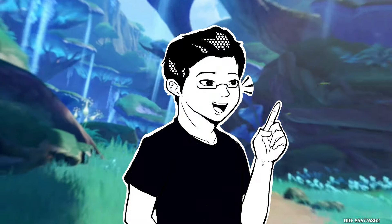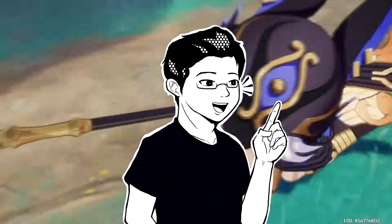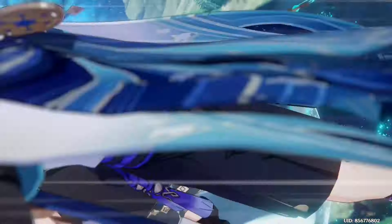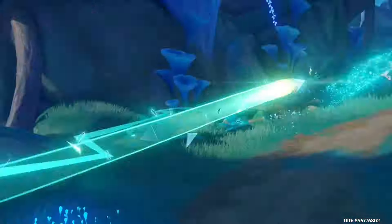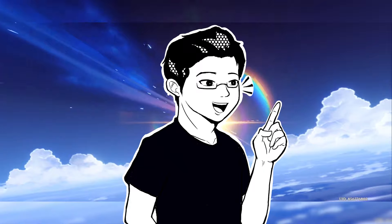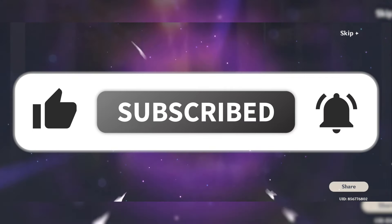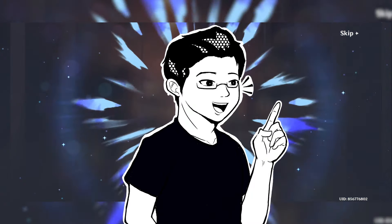Overall, Wanderer is super fun to play and even more fun to traverse around with, and his kit, teams, and overall kit still hold up. C6 Faruzan is a huge necessity for him due to her Anemo shred and damage boost. But regardless, Wanderer can be a very good DPS even without his signature weapon — he's a great hypercarry and can work even as the only 5-star in a team. If you're going for Wanderer or his constellations, I hope you get him early and may your pulls be blessed. Thank you for watching, don't forget to like and subscribe, and I'll see you soon.